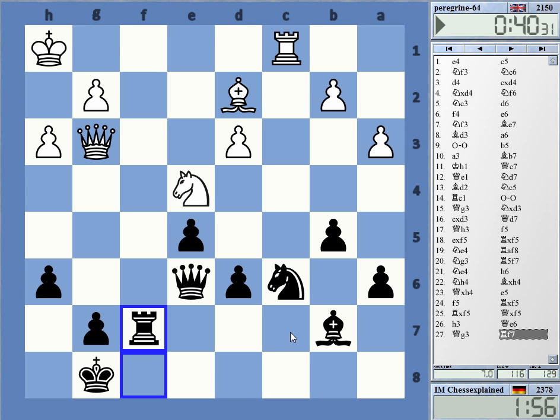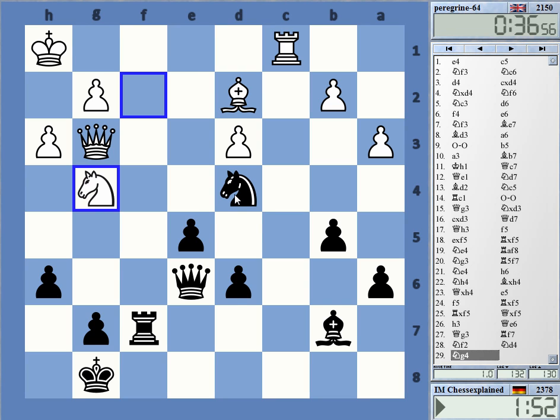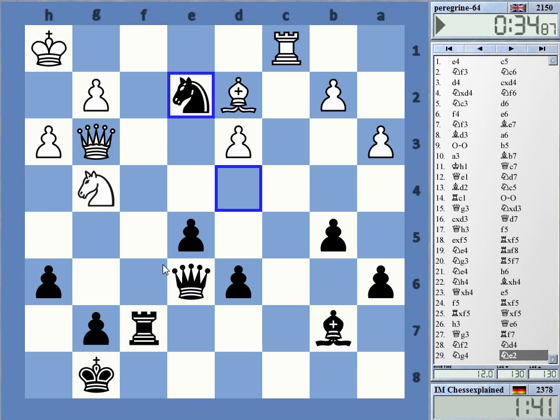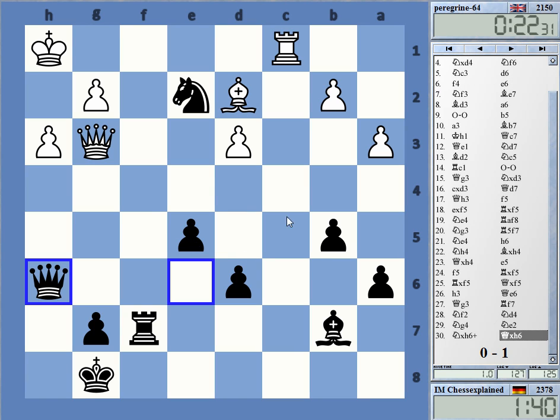He had rook c7 on knight d4 — this is what irritated me, so I was covering this first. Knight e2. Knight h6. There's queen h6 — check. White resigns.